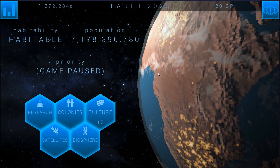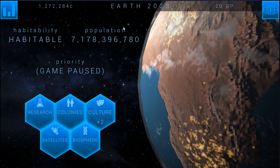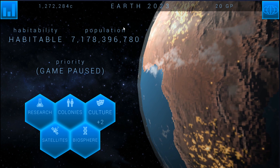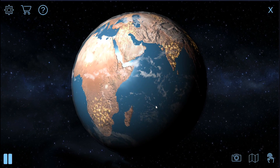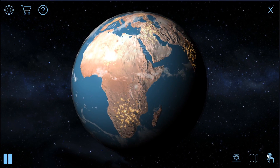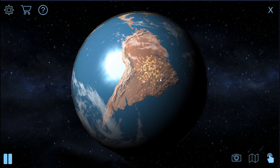Hello, ladies and gentlemen, and welcome back to our Terra Genesis playthrough here with Earth Episode 3 of the series. You can see here, if we look at the planet, it's missing something, and that something is a lot of biomass.